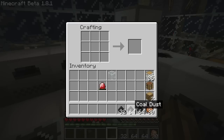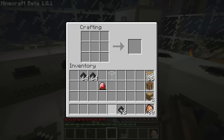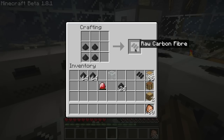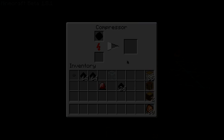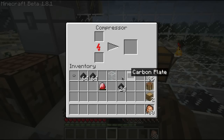Put a diamond in the center of a crafting grid surrounded by redstone and it'll give you an energy crystal. Each piece of armor requires one energy crystal. Take your coal dust, throw it into your crafting table — it'll take four pieces to make one raw carbon fiber. Then you'll need two of those to make a raw carbon mesh. Put that into a compressor and after a bit it'll give you a carbon plate. You'll need quite a few of these, especially if you want to make a full set.